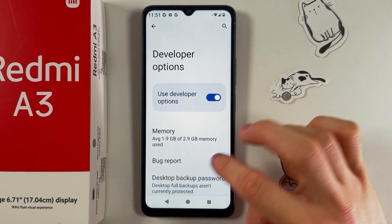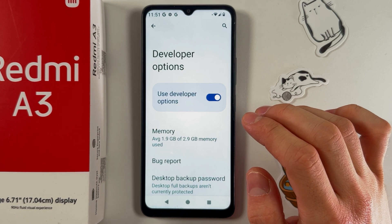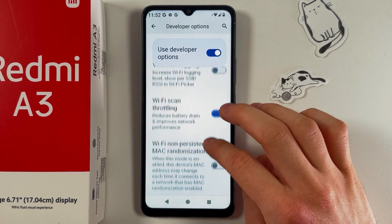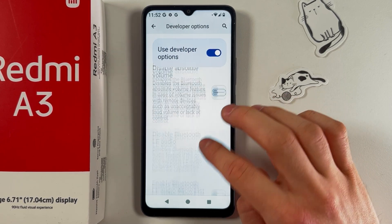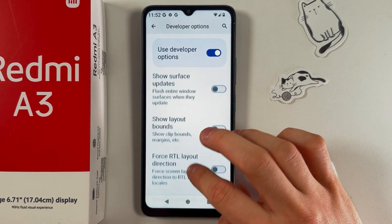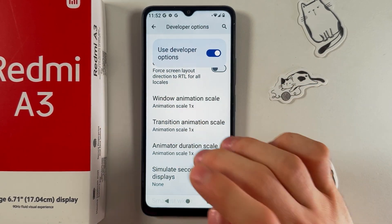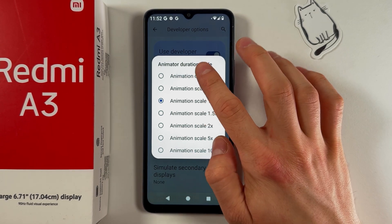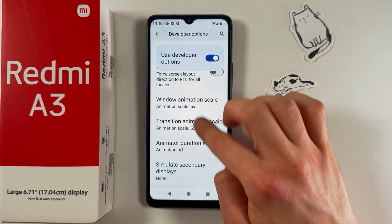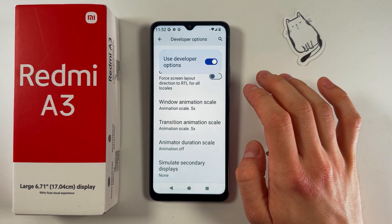In Developer Options, reduce the animation speed from 1x to 0.5x, or you can turn them off completely because they consume resources. Find Transition Animation Scale, Window Animation Scale, and Animator Duration Scale, and simply turn them off or choose a lower scale. Now our animations will be much faster.